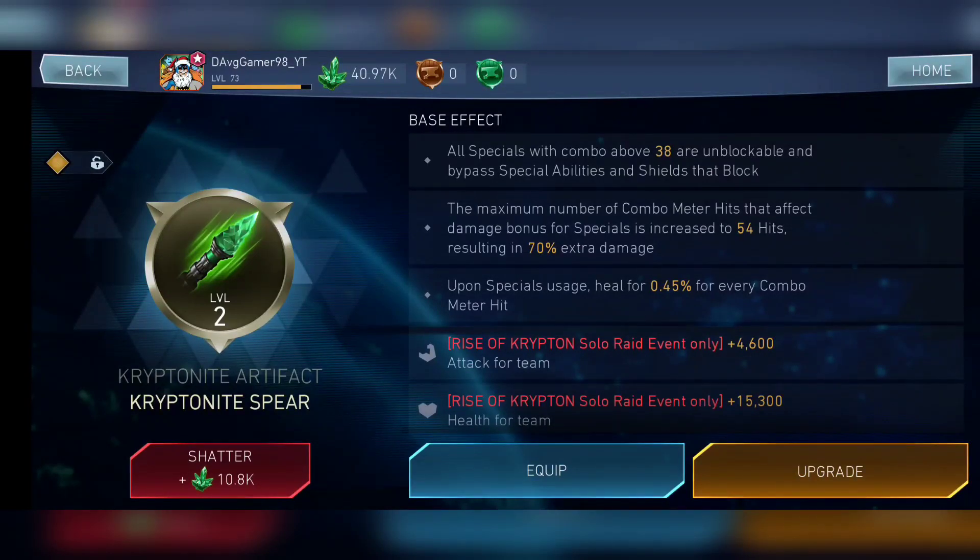The maximum number of combo meter hits increases the bonus damage — for example, increased to 54 hits from a default of 40, giving you 5% per extra hit, accounting to 14 into 5, so 70% extra damage. You can also completely heal your character — heal for 0.45% of every combo meter hit. So if you're doing a 100-combo string, you're going to heal back quite a lot of health.